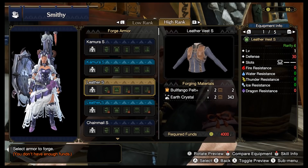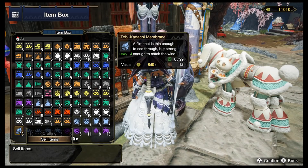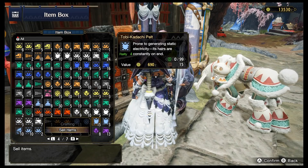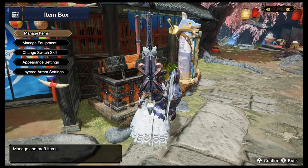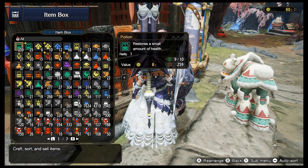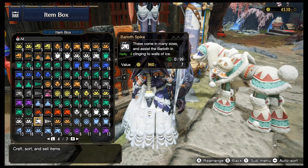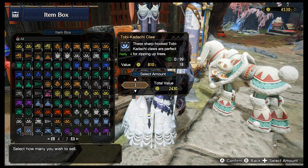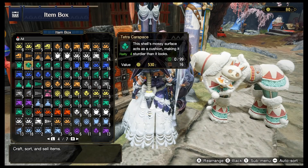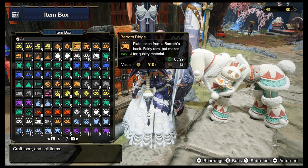Say you're close to making that next piece of drip, but you're a few grand short. Well something you can do for some quick cash is sell your monster body parts in your box. Go to your box, manage items, sell items, sort with the minus button, then scroll over with the shoulder buttons and sell some stuff you have a bunch of. To sell something, you have to weirdly hit the Y button to pull up the submenu and then sell it, even though you're already in the sell items menu. Rarer monster parts sell for more than common items, and parts from high rank monsters sell for more than low rank parts.